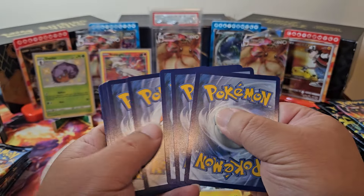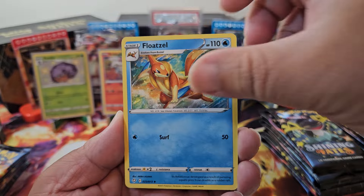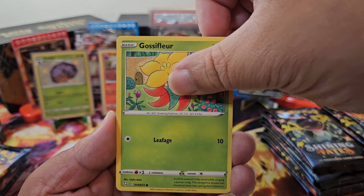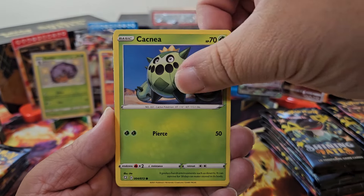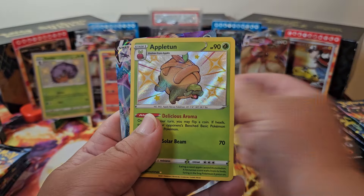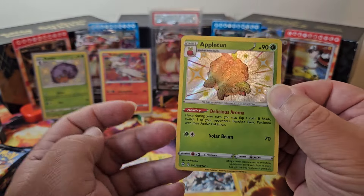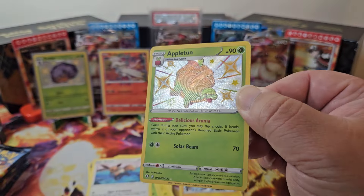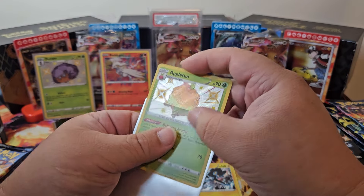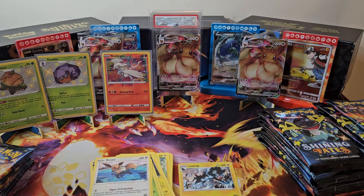Pack three — this is going to be a Water Energy, but it's a Grass. We got a Floatzel, a Team Yell Towel, Rotom, Koffing, a Glossifluor, a Cacnea, a Chewtle, Eevee... and a Crobat V! We also got an Appleton and a Crobat V — or V-Max. Look at that double hit pack! That's awesome. I don't have Appleton yet. The background texturing is a little different from Paldean Fates as well. Four hits so far in this box — that's amazing!